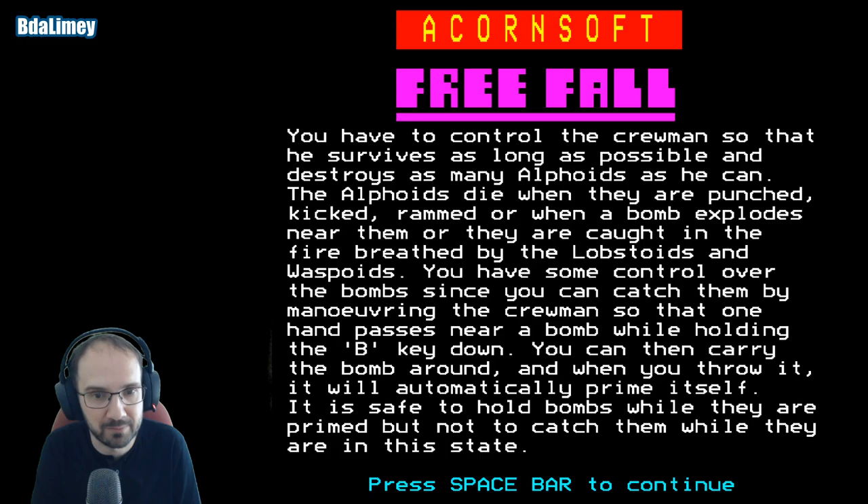You have some control over bombs since you can catch them by maneuvering the crewman so that one hand passes near a bomb while holding the B key down. You can then carry the bomb around and when you throw it, it will automatically prime itself. It is safe to hold bombs while they are primed, but not safe to catch them while they are in this state.